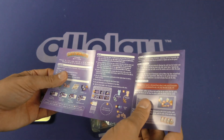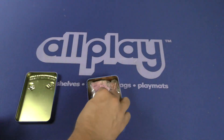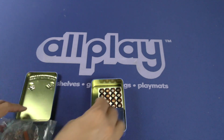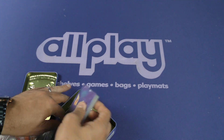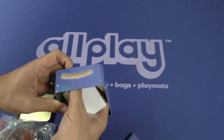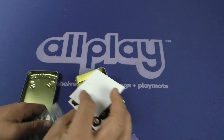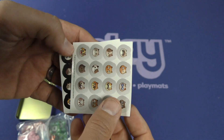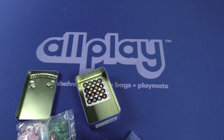Here are the instructions. All right, now let's dive in. We've got the cards and we've got these stickers. I assume they are to put on some of these meeples — different artwork on these kittens. So I assume these stickers are to put on the meeples here.